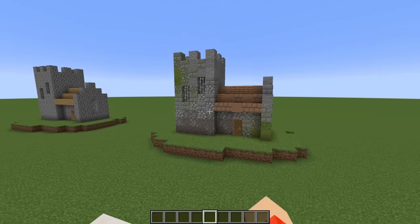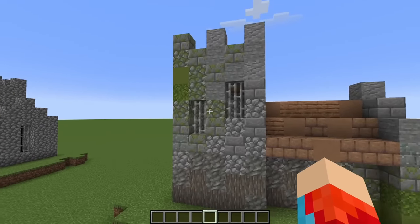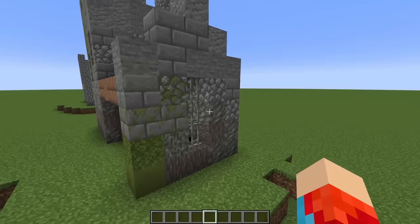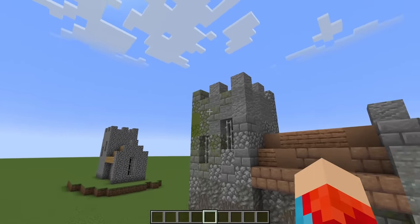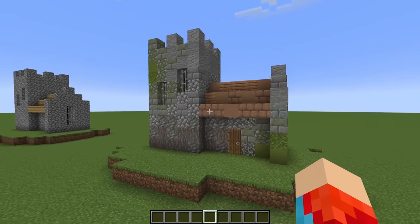It's a pretty massive improvement and we haven't actually changed the shape or added any real detail. The window frames are the same, the roof is still just solid blocks, the layout of the castle hasn't changed — but just by adding these colors and a little bit of texturing, we can make a much better product than the original.